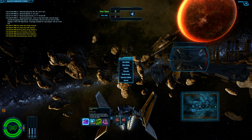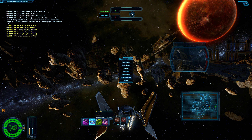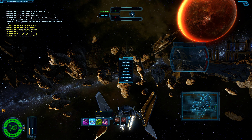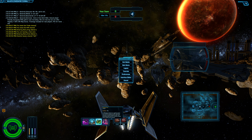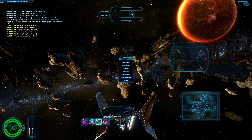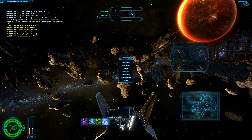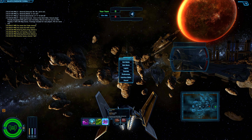Number 1 is an ability that you can select on your ship equipment. Number 2 is ship equipment as well. Cologran turn is your missile break, or it's also listed as engine, in your equipment. And number 4, your 4 key, is what your co-pilot ability is.